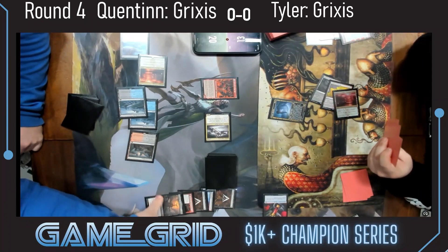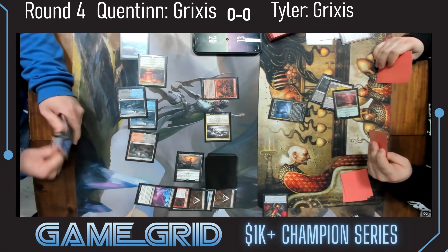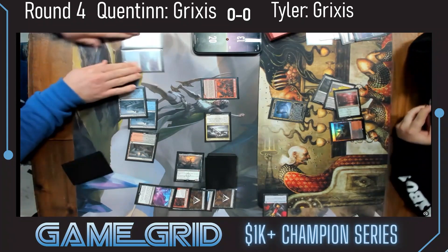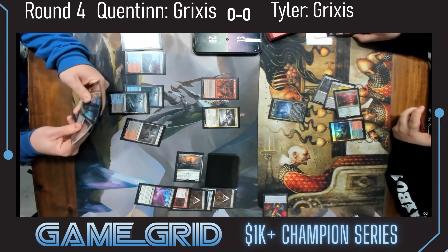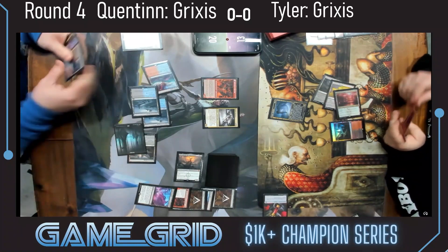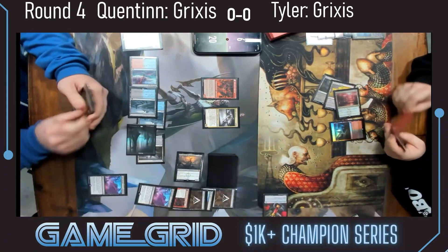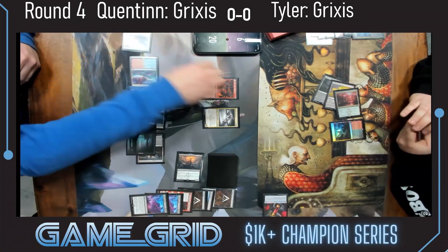Quentin reaches preemptively for the Children — he's like, 'I assume you're doing this,' looking at those cards trying to find land. There is a land: looks like a Takenuma and a Fable in the bin. It's also important to know that doing that Corpse Appraiser play took the last creature out of the yard, so future Corpse Appraisers can't recur. But Quentin had the land anyway. Quentin's going to put Tyler down to nine, and then with Corpse Appraiser, play another Corpse Appraiser to attack with.